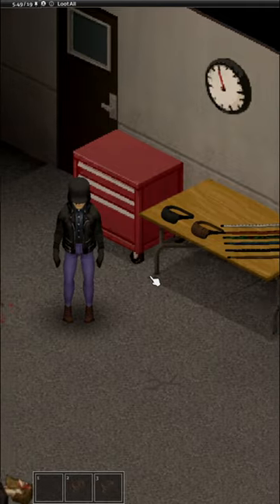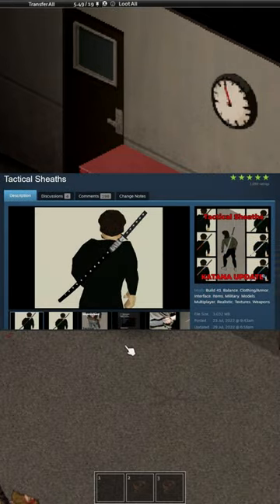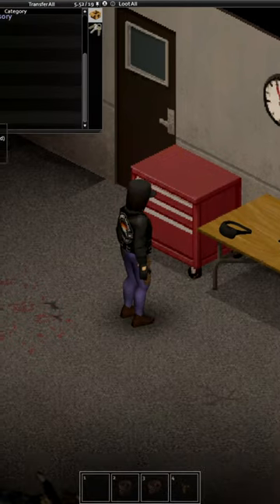Hey, you need to download this mod right now. It's called Tactical Sheaths. This is a quality of life mod that adds knife sheaths in variants as well as different colored katana sheaths.